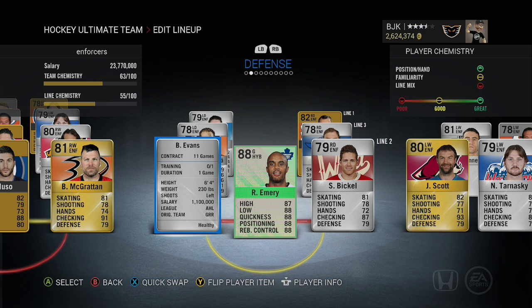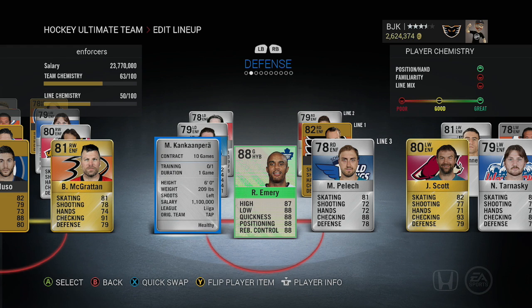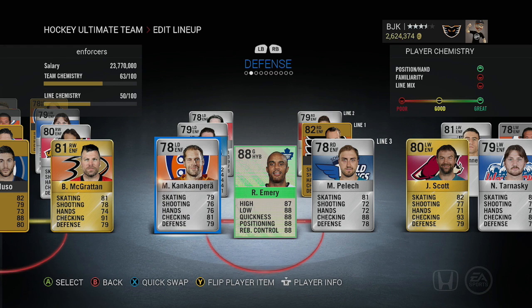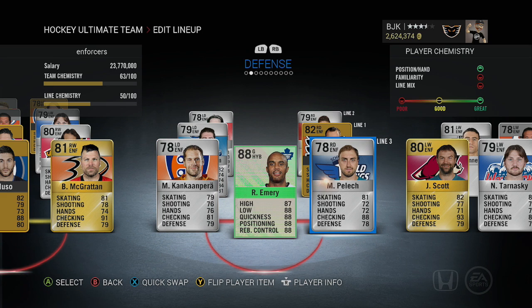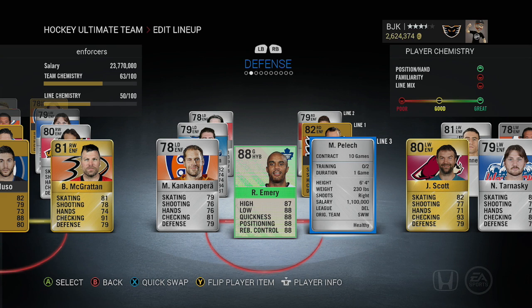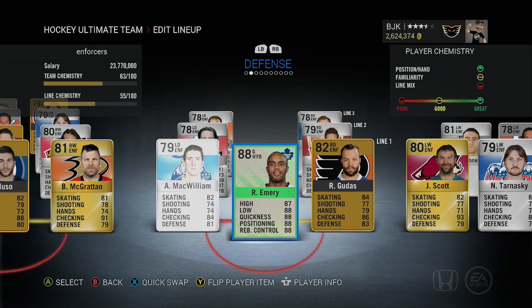Second defensive pair is Brendan Evans and Stew Bickle — both with 87 checking. Brendan Evans is 6'4" 230, Bickle is 6'4" 207. On the last pair we have Kankapaara, who was actually part of our highest overall SIM Liga team build, making his return — 6 foot, 209 pounds — and Matt Pelich from the DEL league at 6'4" 230 with 88 checking.